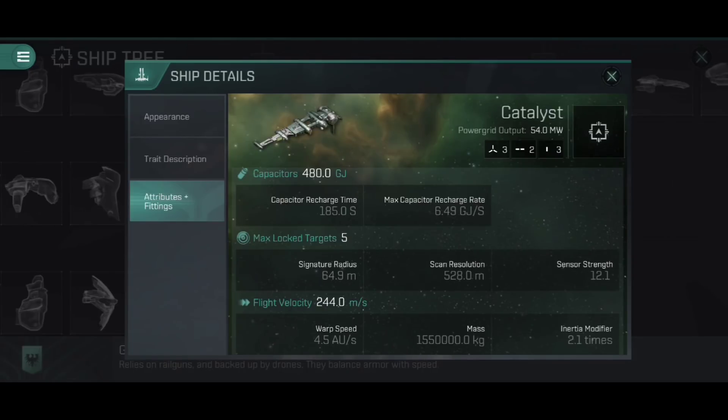The ship has a fairly high mass for a destroyer at 1.55 kilograms and an inertia modifier of 2.1 times. The higher your mass and inertia modifier, the more cumbersome your ship — the longer it takes to accelerate and decelerate, and the harder it is to maintain a sharp orbit. You can reduce the inertia modifier with certain rigs, but there's nothing in the game that drops mass — mass only increases, such as when you activate an afterburner or micro warp drive. Comparing to other Tech 3 destroyers, this is actually one of the more nimble and agile — more nimble than the Cormorant, very close to the Coercer, though the Thrasher is by far the most agile.